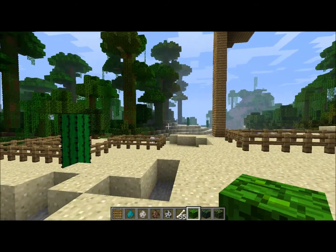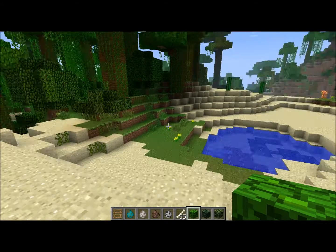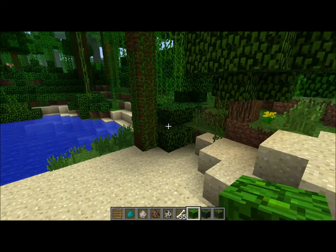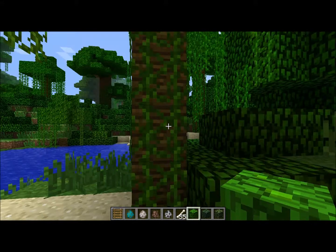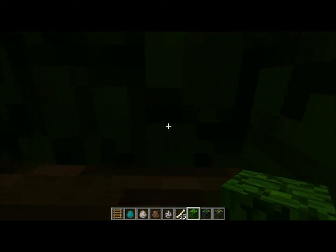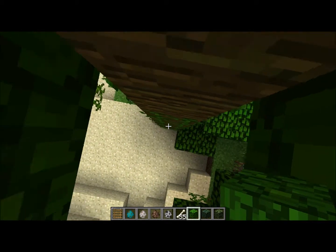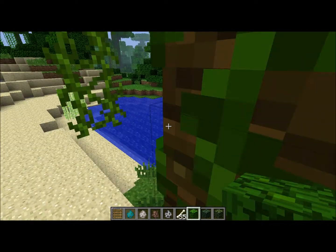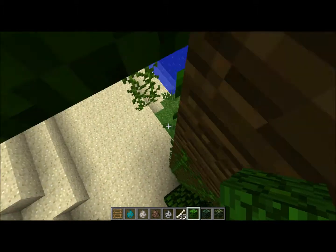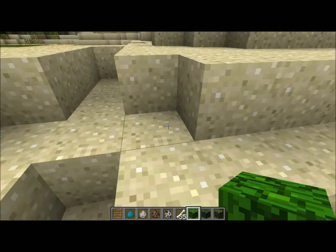Vines are now climbable! I know when I heard that vines were coming in 1.8, I was hoping they'd be climbable too — and they were not, you could just walk through them. Well, in this version you can climb up them. So like I said, on your first night you just climb on up. Unfortunately they don't have a collision block like ladders, so you can't stand on top of them the way you can with ladders.